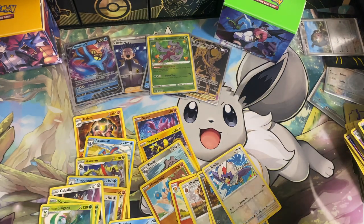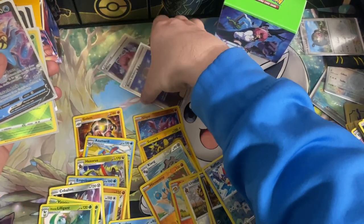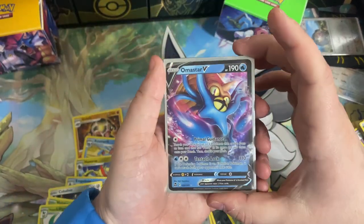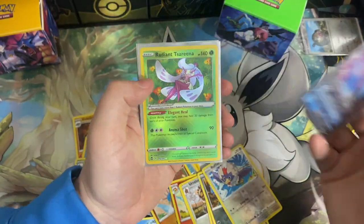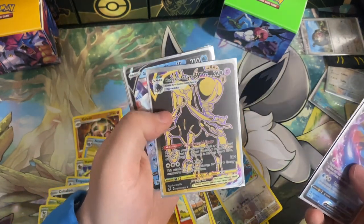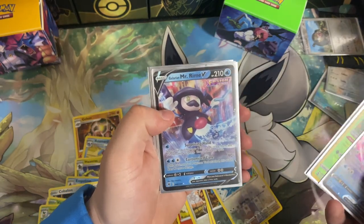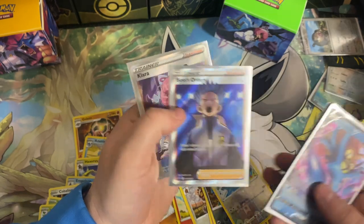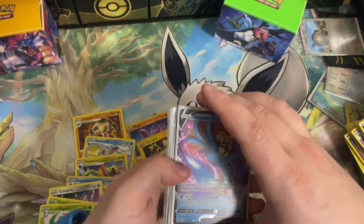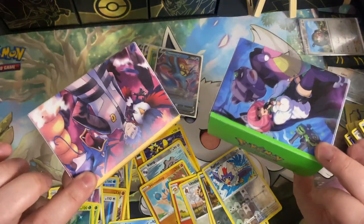We did have some pretty great pulls. I did sleeve Boss's Orders and that Clara just for the sake of the video so we can look at the pulls we had. Here is that Amistar V, the Radiant Star Arena, the Shadow Rider Calyrex VMAX Gold Secret Rare, Glaring Mr. Rhyme V, Boss's Orders, and the Clara Promo. All stunning cards. Glad we were able to open these. I still can't get over how great these deck boxes look.